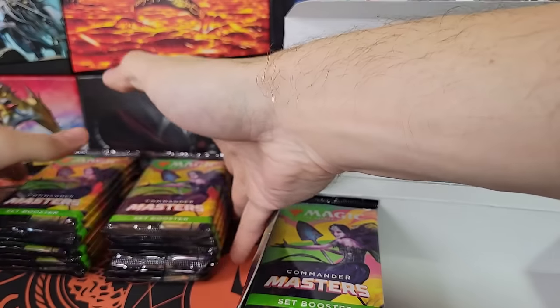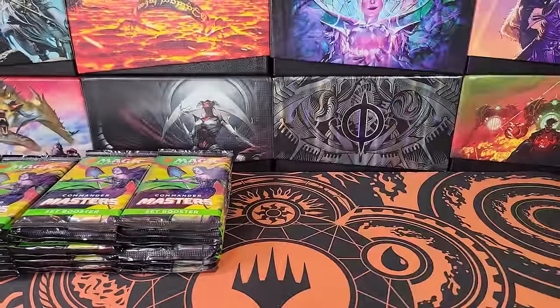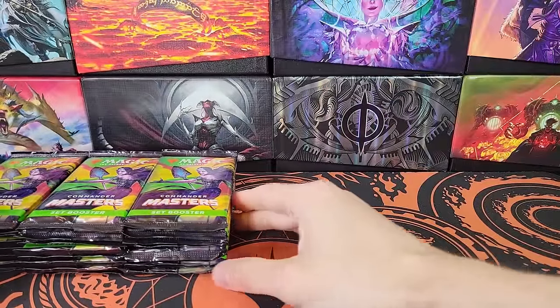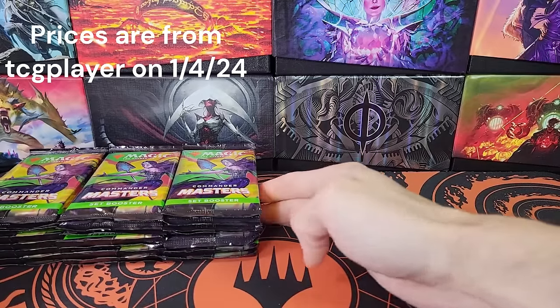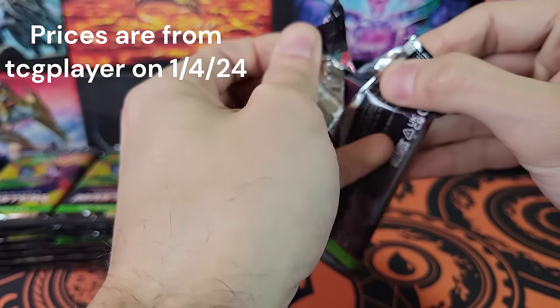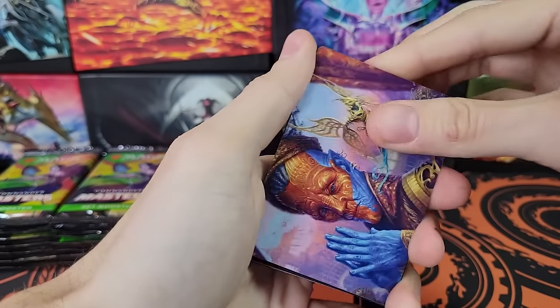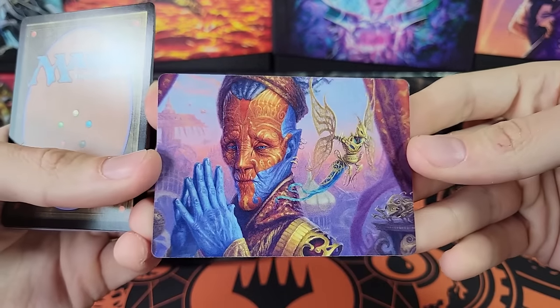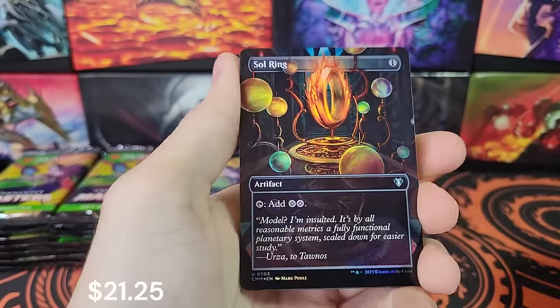The idea with these is that every pack has multiple rares in it. And because it's a reprint set, there are tons of expensive rares. With 24 packs, these are actually a better value on average — collector boxes are super high risk, high reward. On average you'll get better value out of a set box. Our first box had a huge profit, the second box we also made money. Now let's see if we can still make money.